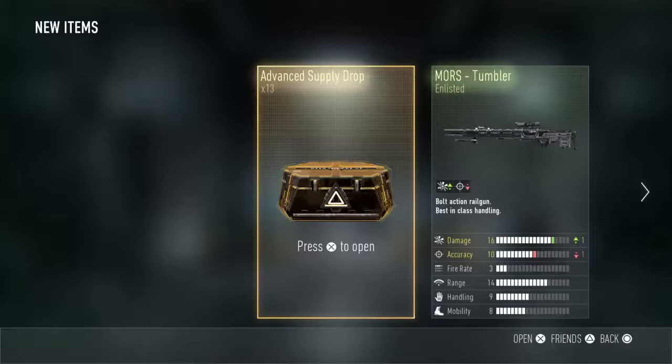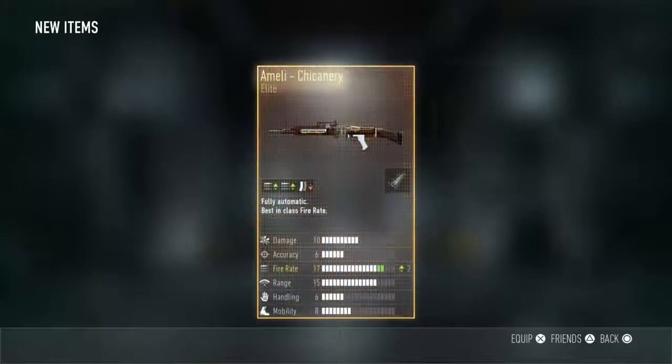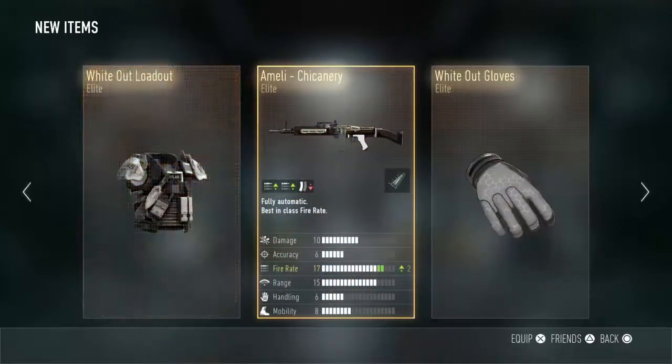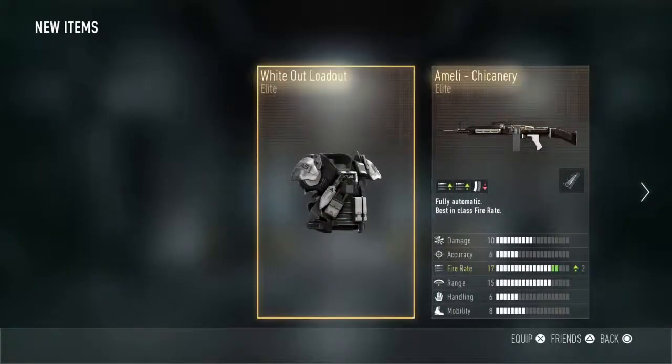Let's just do it. I think I'm going to open a few with my eyes closed or something. I'll open the first one with my eyes closed. Alright — chicanery, whiteout gloves, and whiteout loadout. That's pretty good, although I already have the chicanery. Sorry if you can hear my controller in the background — the controller's pretty swag. I need to stop saying swag. My friend says it and he gets it stuck in my head, and it is so annoying.